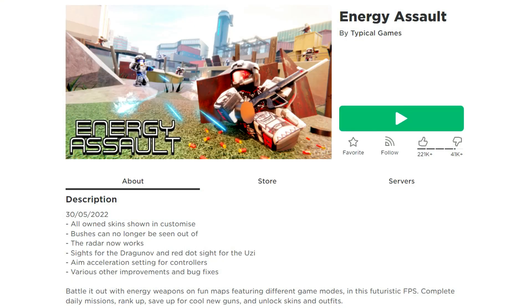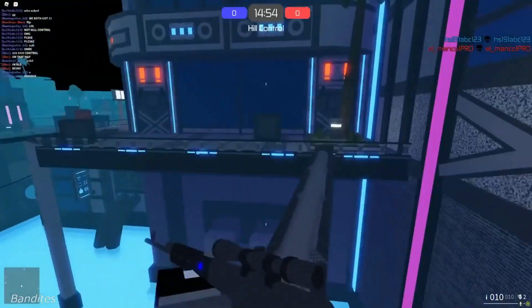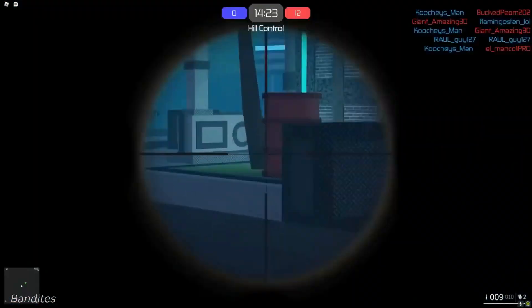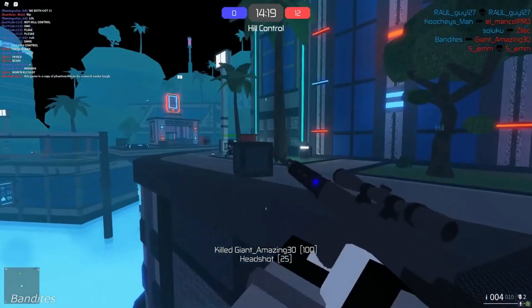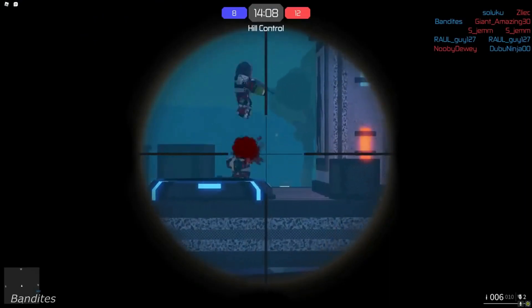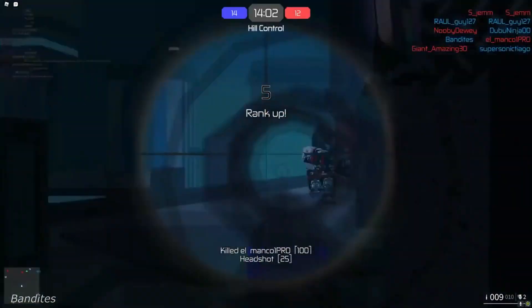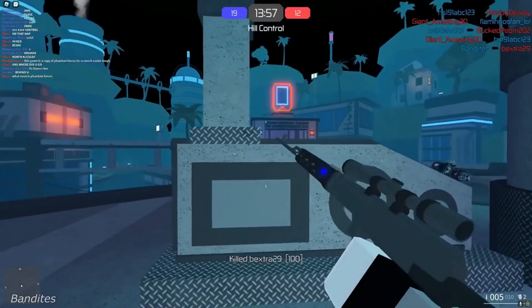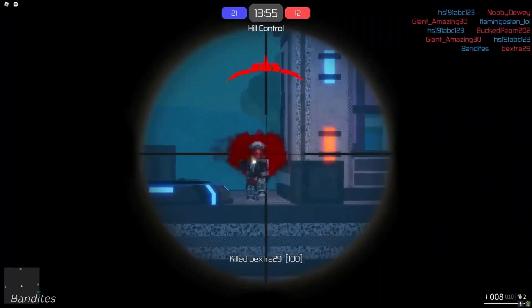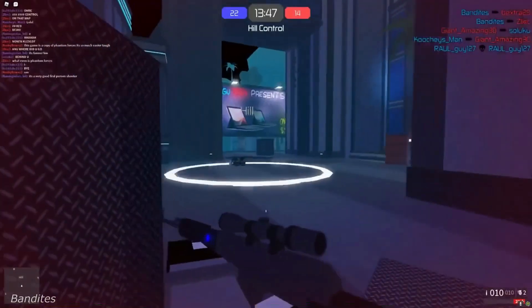Energy Assault: This futuristic-themed shooter has you using energy weapons on multiple maps and with many different game modes. Each match has you earning, ranking up, and unlocking guns, skins, and outfits. Move around in the futuristic city as you parkour over obstacles to get through a firefight with minimum damage. It's a combination of combat and movement that makes this game feel crisp. It might be an assault to your senses at the very start, but once you get used to it, it'll fill you with energy.